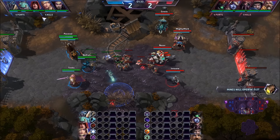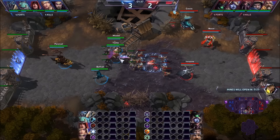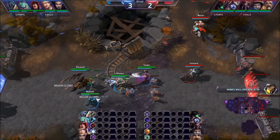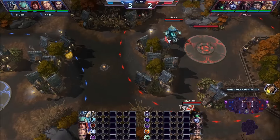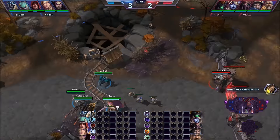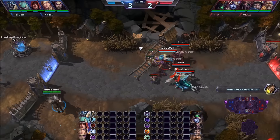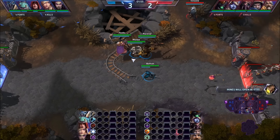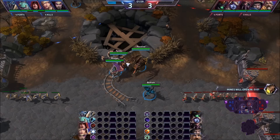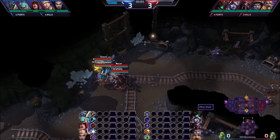It's four to zero kills and they're going to hit level three quite a bit before us, which is a big advantage since mines are starting. We need to try to be even level with them going into the mines. It's not a big deal because they're not a talent tier ahead, but it's still nice to be even with your opponent going into the mines. So we rotate top because we feel like we're not going to be able to stop them from entering the mines, and we don't want to fight them before going in with the combo they have.